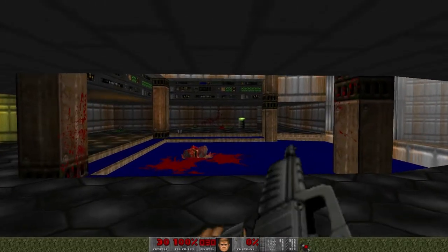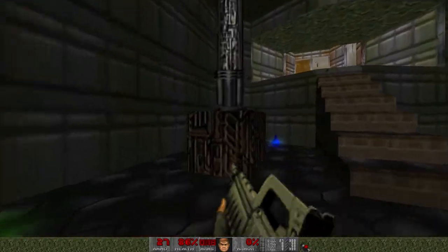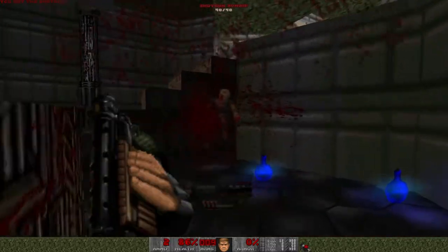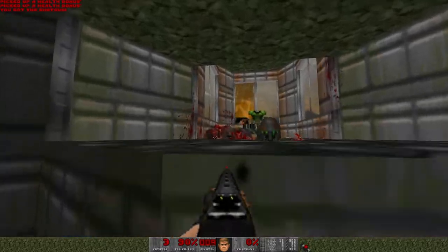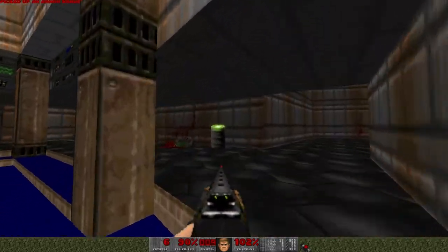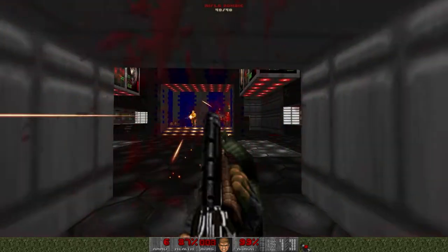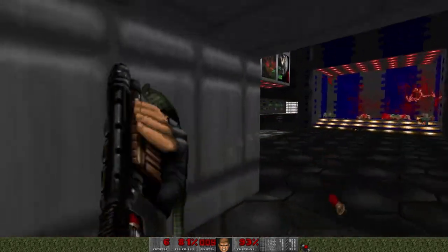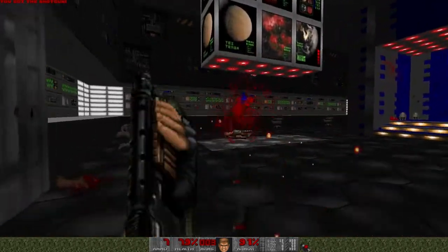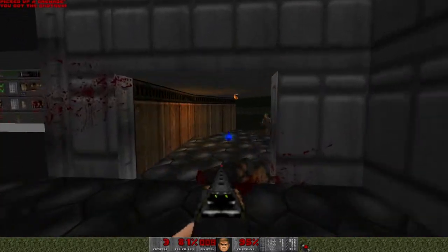Right from the get-go you're gonna notice I got a rifle instead of a pistol. Basically, Brutal Doom takes the game and brings it into like the 21st century. The shotgun's the best, and it makes the game a lot gorier. The weapons reload, as you can see. There are texture updates, enemy AI has been improved a lot, more blood. Look at that animation — he just flew onto that. Sometimes enemies drop items too.